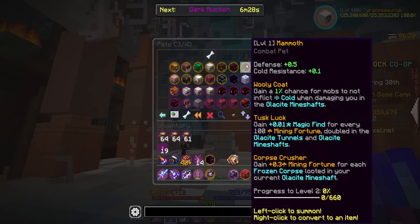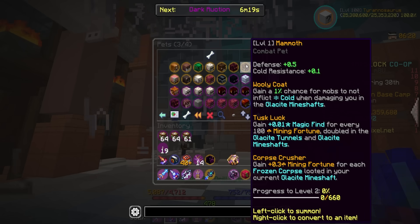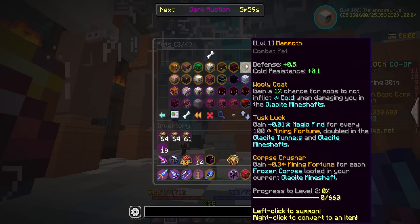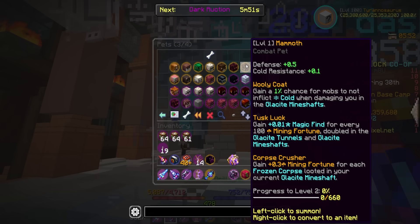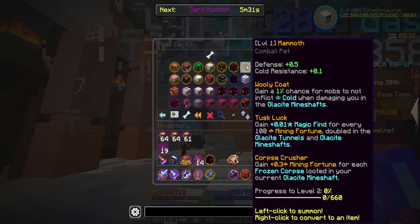Then we have the mammoth pet. Base stats are defense and cold resistance. 'Woolly Coat' gives a 1% chance per level — going up to 100% — for mobs to not inflict cold while damaging you in the glassside mine shafts. 'Tusk Luck' gives 0.01 magic find for every 100 mining fortune, doubled in the glassside tunnels and shafts — up to 0.5 magic find per 100 fortune; with 2,000 mining fortune that's about 20 magic find. 'Corpse Crusher' gives up to 30 mining fortune for each frozen corpse loot in your current glassside mine shaft.